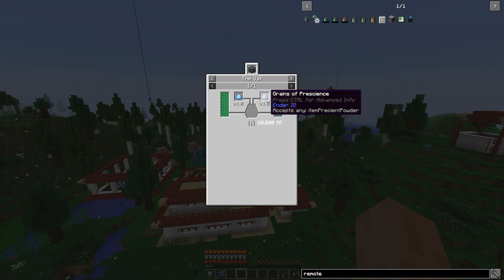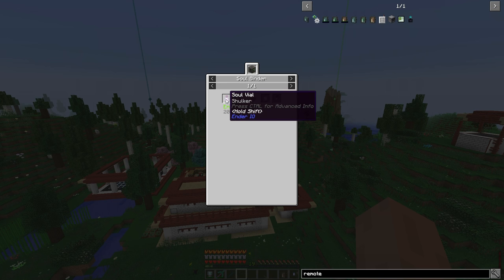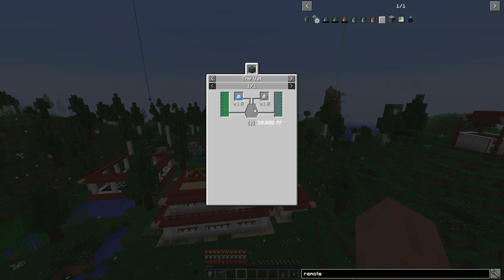You make the grains of prescience by sag-milling this crystal, and you make that crystal with a shulker vial and a vibrant crystal inside the soul binder. It takes eight experience and some RF. The vibrant crystal uses vibrant alloy nuggets with an emerald. So we'd have to vial up shulkers every time we want to refill our remote — that seems like a hassle.